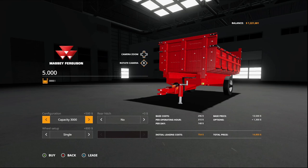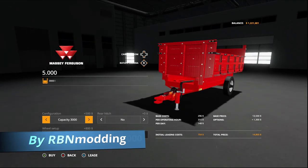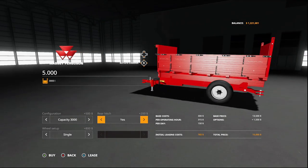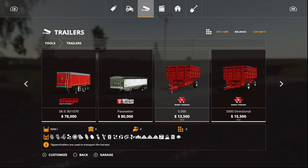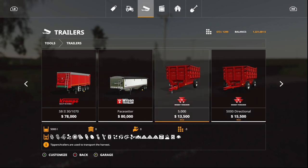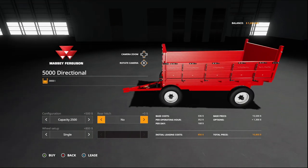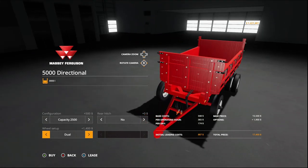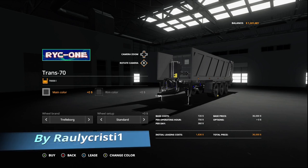The next mod is the Massey Ferguson 5000 series. The first one holds 3,000 liters; you also have one that holds 5,000 and back to 3,000. You get a rear hitch option, and wheel setup of single or dual — it is three slots. The second one is $15,500; the first was $13,500. Capacity is 2,500, 5,000, then back to 2,500. It is a dolly trailer. After that is the Trans 70, which holds 70,000 liters — pretty big.